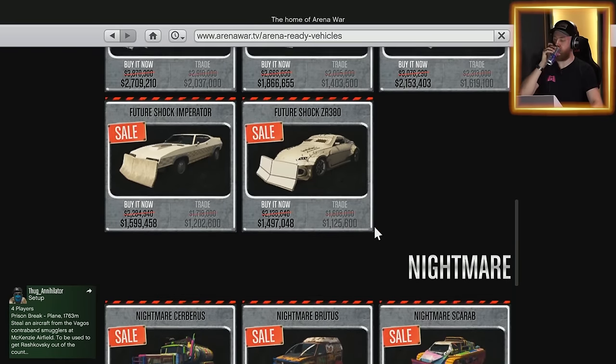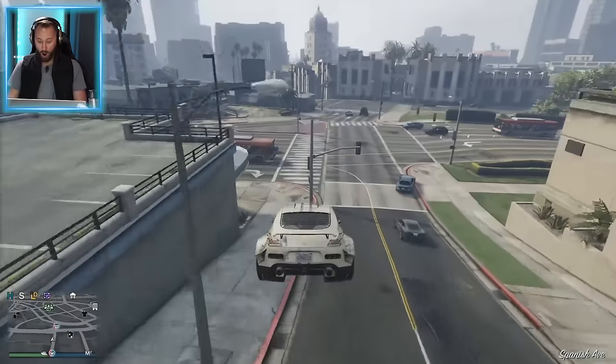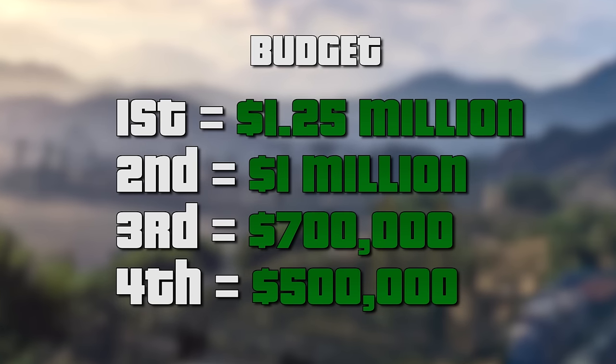First things first, what we're going to do is we're all going to pick battle cars that we want out of the store, and then we're going to race to the workshop, and depending on what position you finish in that race determines your budget. Heck yeah! All right, you guys ready?